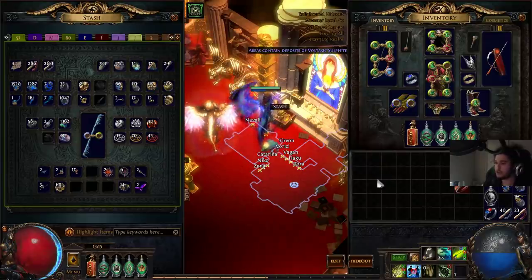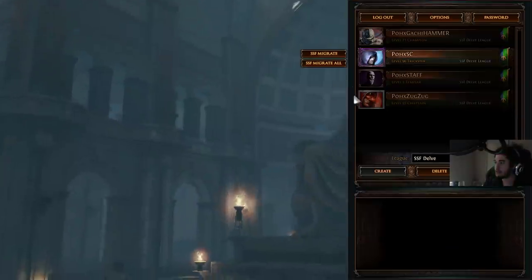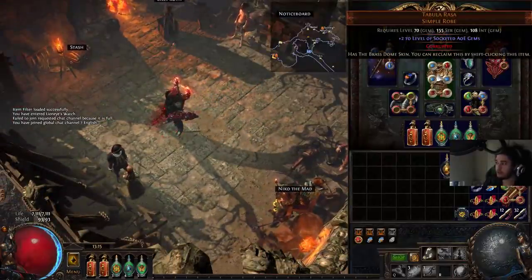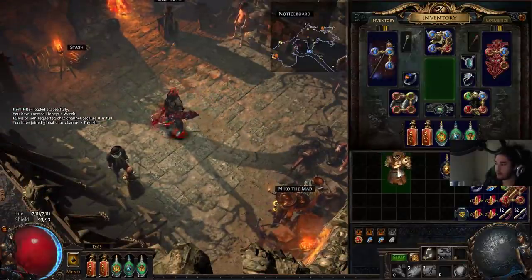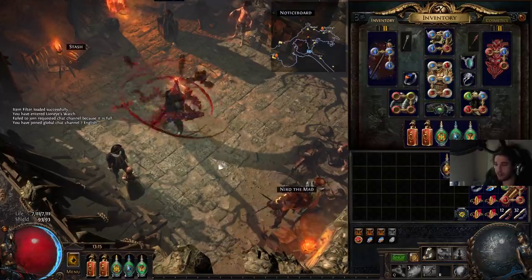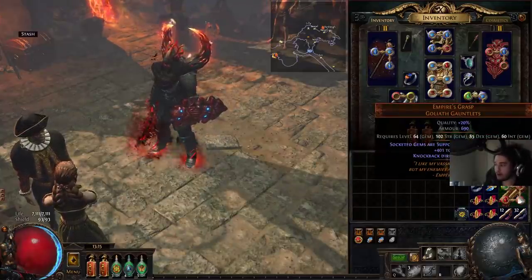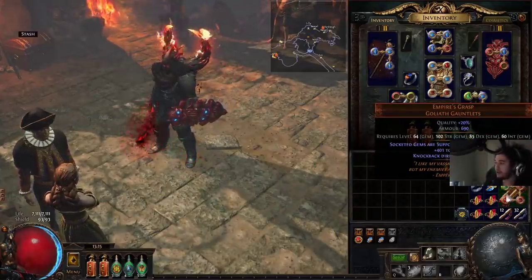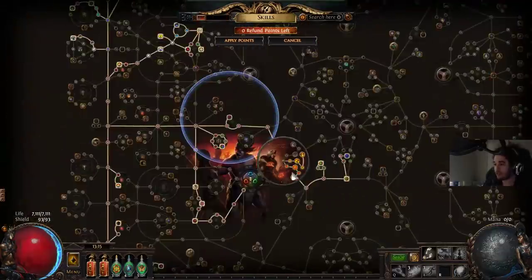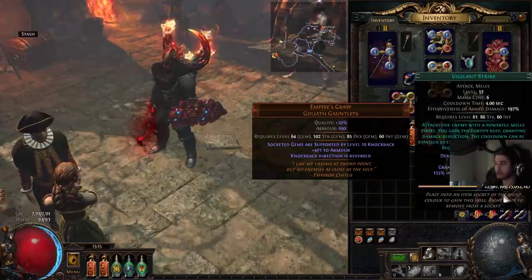Everything has gone pretty well. Zug Zug is chilling as well — he still has a Tabula Rasa. I did skin it with the Minotaur's chest so people think the character is as tanky as it looks and we don't have that confusion. We ended up not Chancing Empire's Grasp but found them randomly. So we have the Sucking Totems, which are pretty cool — they're really nice for running things that are taunt-immune, because you can just pull them in anyway and they don't get to do anything.